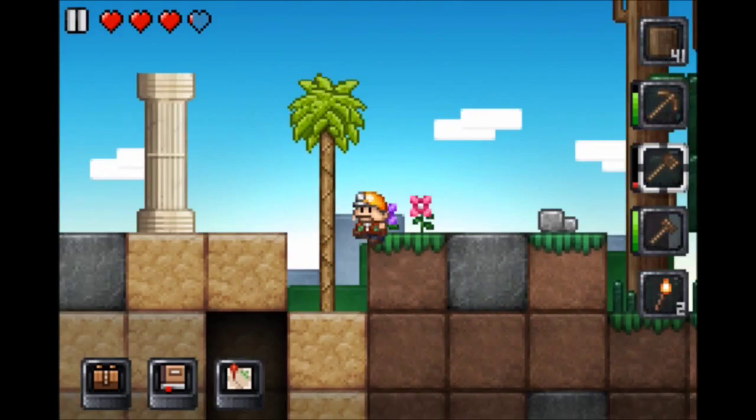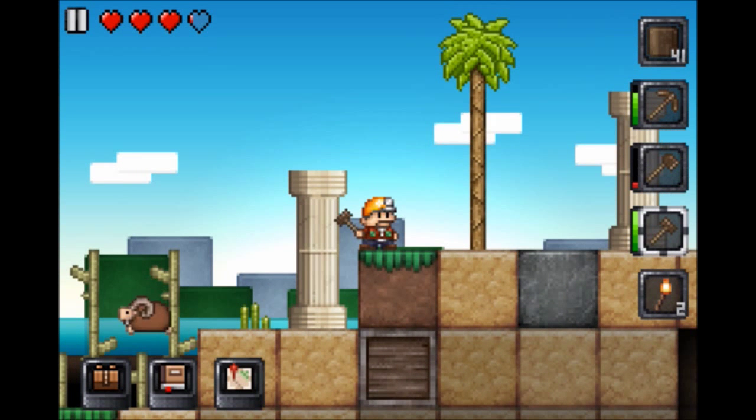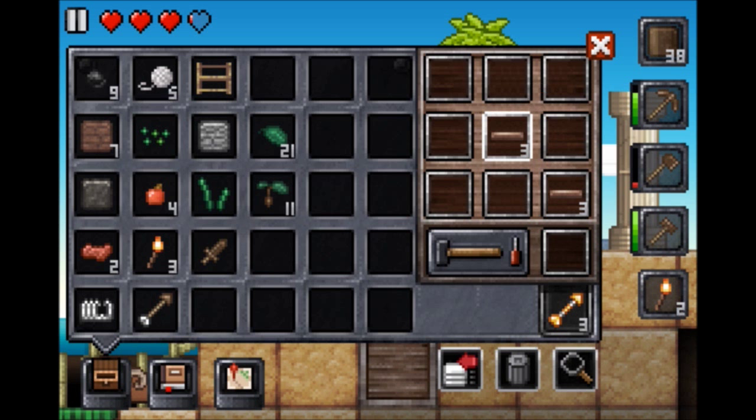What are we looking for? We're looking for crates. We have like thirty seconds. I don't have a shovel. I can use stone — now we have a stone shovel.